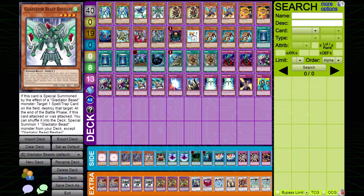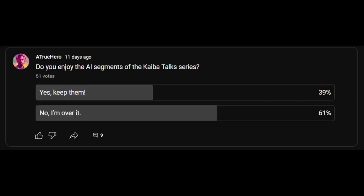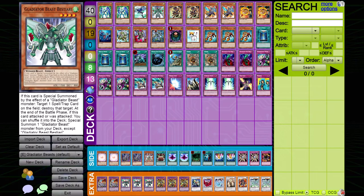If you're tired of being a third-rate duelist with a fourth-rate deck... you didn't get the memo? You're fired. You can't fire me. I'm more powerful than the Egyptian god cards themselves. I'm sorry. The people have spoken. Just try and stop me. This is Kaiba Talks.